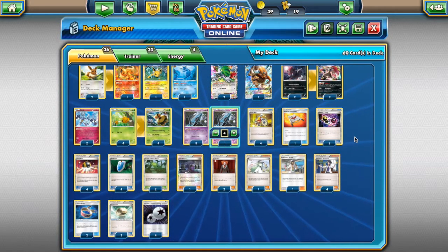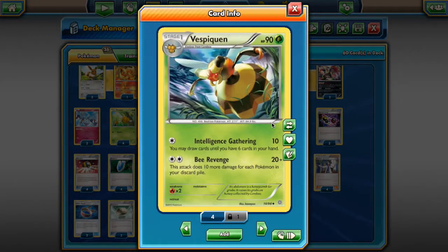I really like Vespiquen. It's a powerful Pokemon with a lot of potential. For those not familiar with the concept, it does 20 damage plus 10 for every Pokemon in your discard pile, and does that for just a Double Colorless Energy. It's a Stage 1 with one energy attachment — really easy to set up. If you put enough effort into it, the attack becomes really powerful. Just being able to two-shot EXs already makes it worth it. It gives up only one prize, but can go all the way up to one-shotting EXs, and that's when you really take advantage.